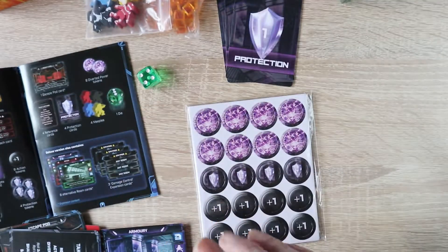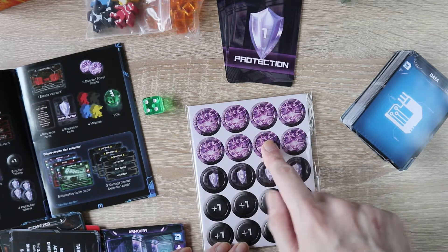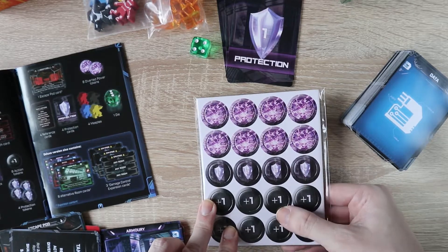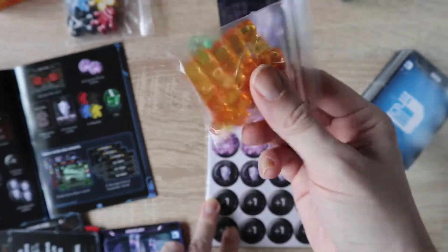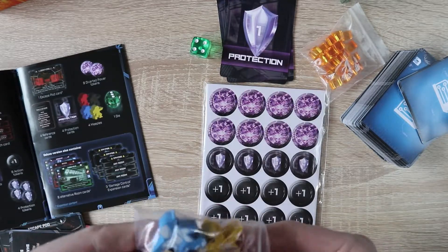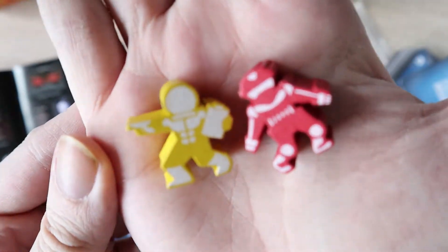The game will tell you what rooms take damage. If you're used to Forbidden Island — where it shows you which part of the island will sink or get flooded — it's the same sort of mechanism as that. Those are the little tokens that show you how much damage a room has taken. You use the little orange cubes to provide power to a room — so if a room is damaged, it loses power.